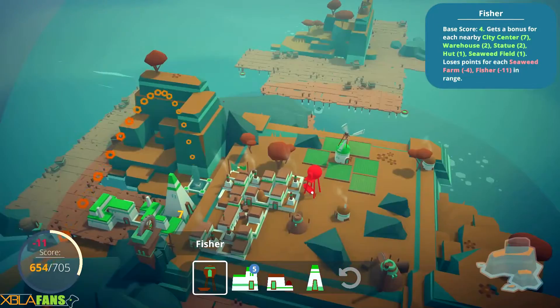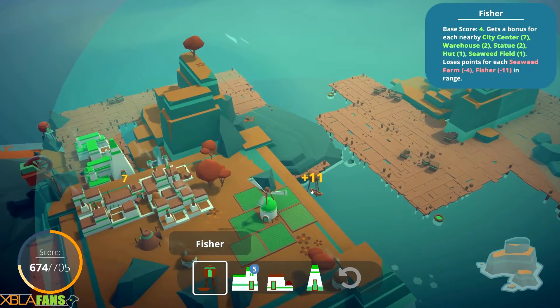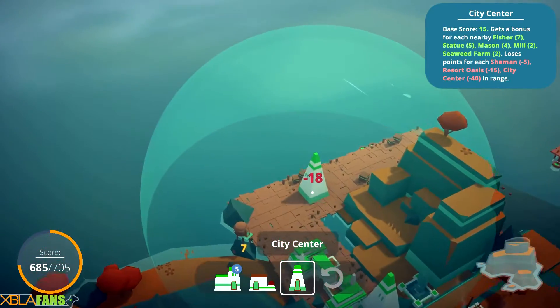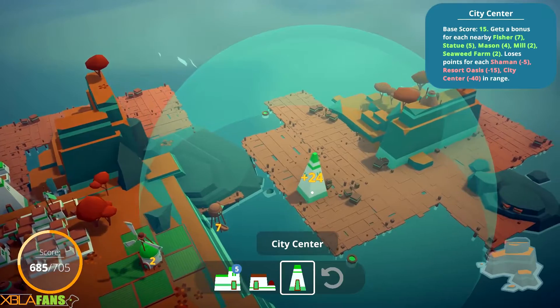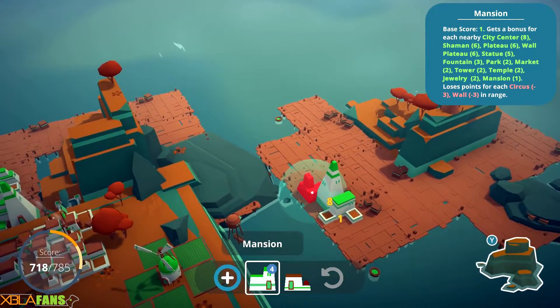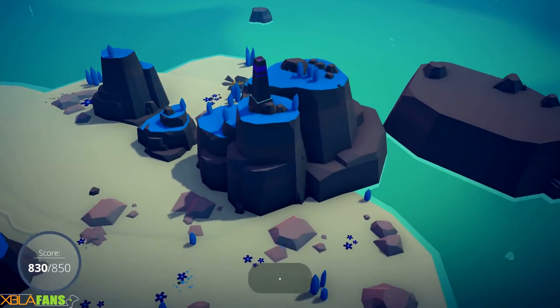Even though I have that Fisher right over there, I can place another one right there and benefit that way. There's a city center here and a shaman there. Now I can just put in more mansions over here. I've unlocked the next island — I've gotten about four or five into it and then it starts to get a bit more difficult. It even gave me the ability to place down statues and it didn't really help me.